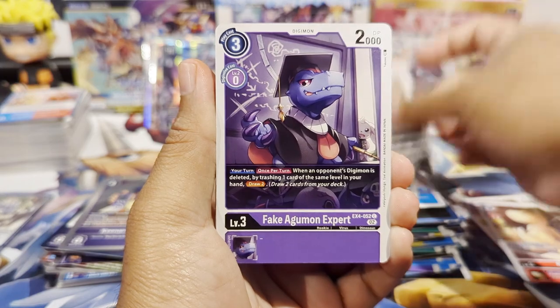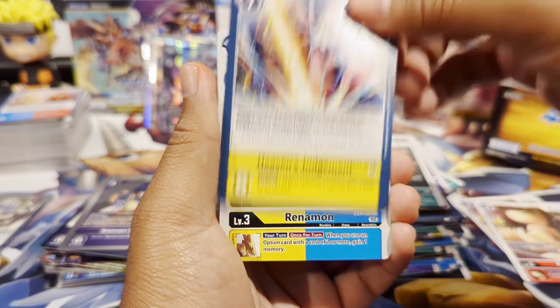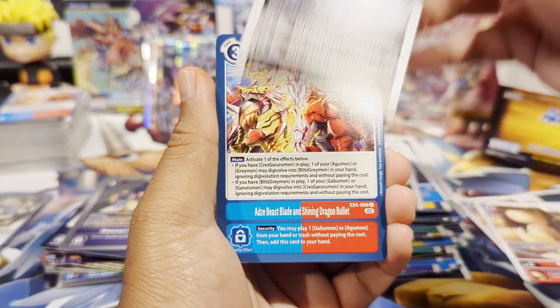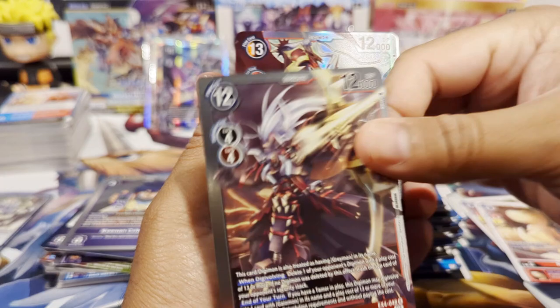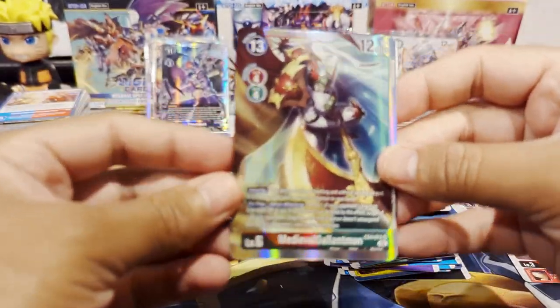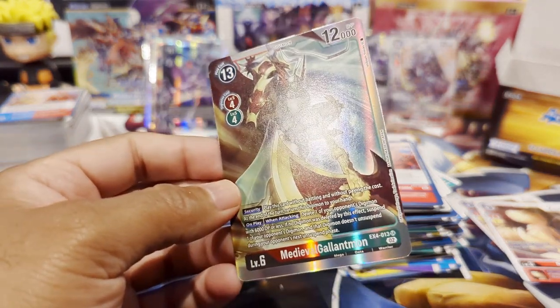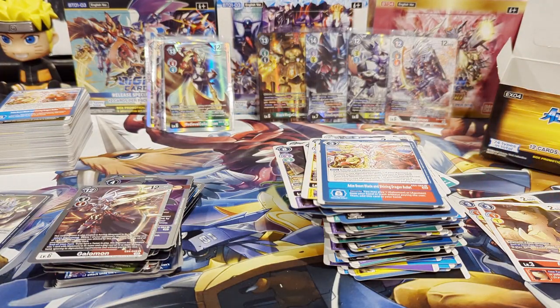Last pack of the box — we have Agumon, Fake Agumon — they seem to come back to back, it's happened a few times today. Yokomon, WarGarurumon, Gaomon rare and a MedievalGallantmon SR to end it! I think that was a fantastic opening — we got three amazing alt arts and a secret rare. Can't complain. Appreciate you all for sticking around, you guys have a great rest of your day, and I'll catch you in the next one — bye!